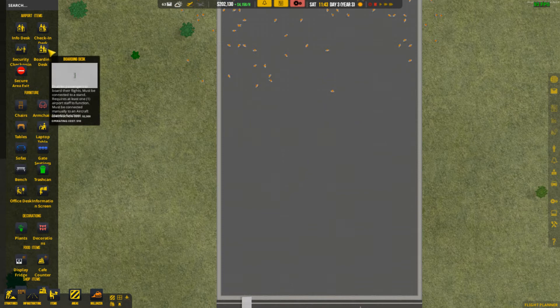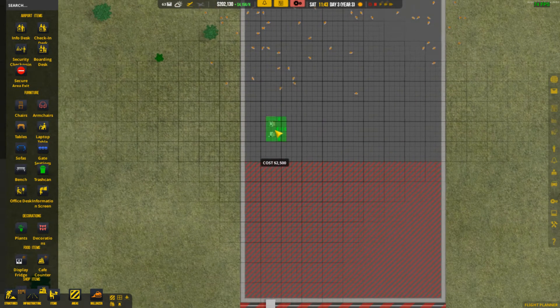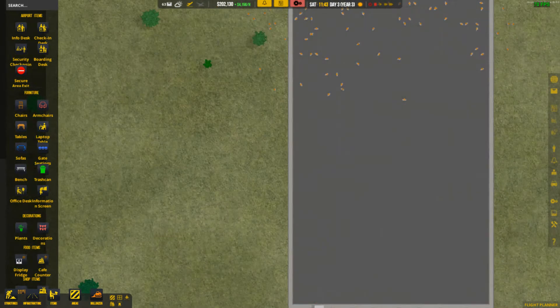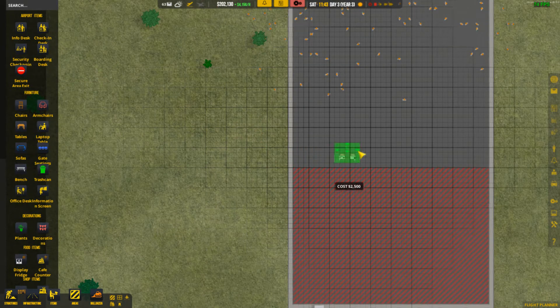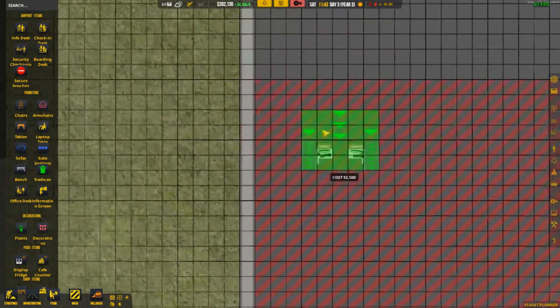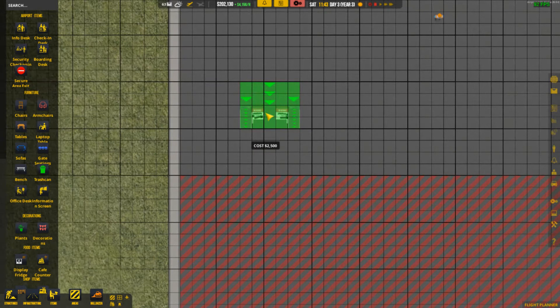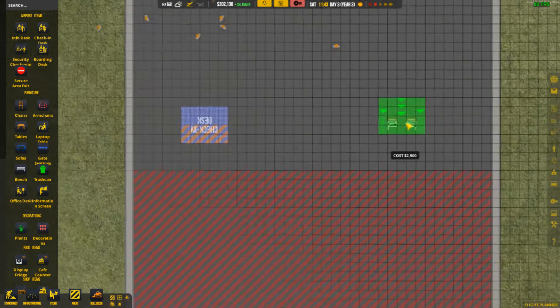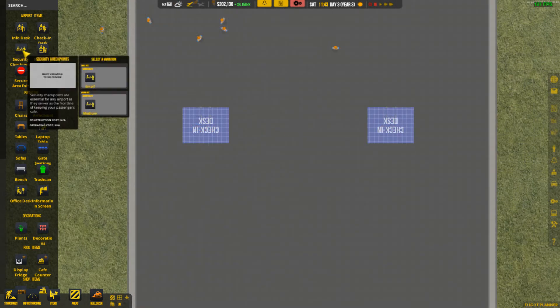The check-in desk can be on the outside, so we'll just place that. Let me see if I can rotate it — oh, how have I forgotten how to do all this? There we go. Let me make sure that's facing in the direction I want it to — they're supposed to be coming down this way. Yes, okay, that's good. We'll put it right there and put another one right there so we can have two of them, one on either side. And then we'll have our security checkpoint.